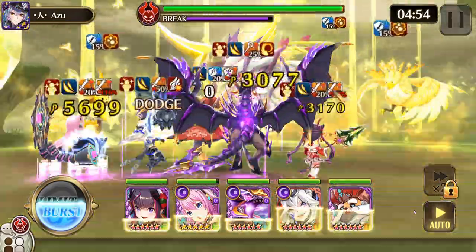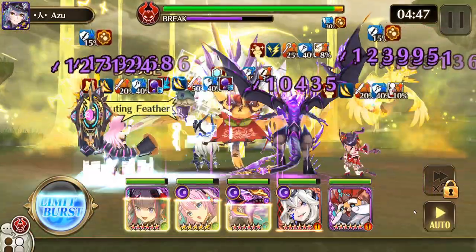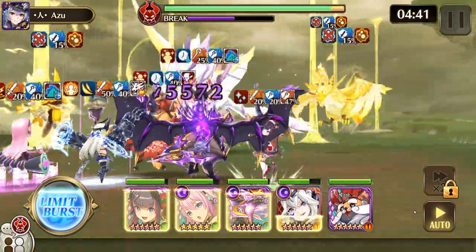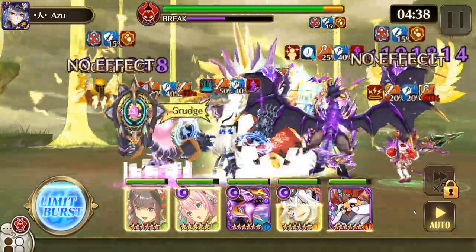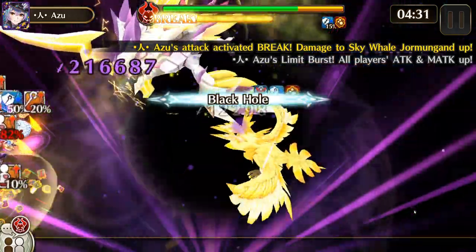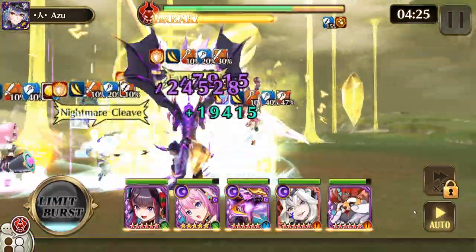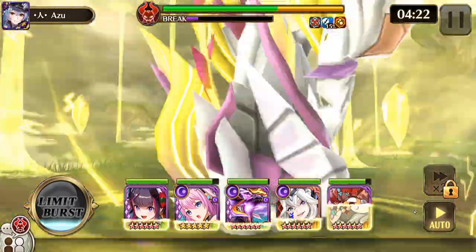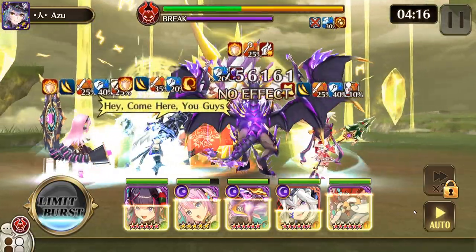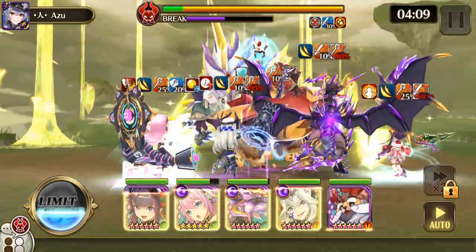EX Jormungand is in the magic row, is Beast, and is Airborne. His action skill, Gourmand Ravager, does 150% light magic attack damage to the farthest enemy row, also 20% additional bonus damage to grounded enemies. His auto skill does light magic attack damage and Holy Chain for three turns and Light Wound for three turns to all enemies. Holy Chain applies to Seer, Humans, Elves, and Yotan, and Light Wound hits everybody. Also has Abyss Haze Holy to all allies.